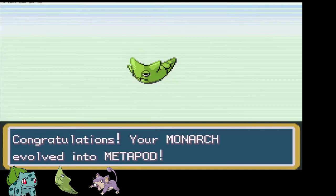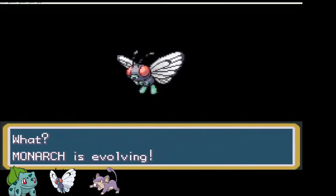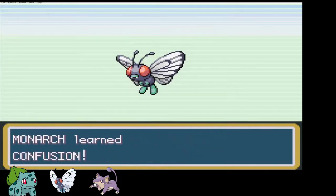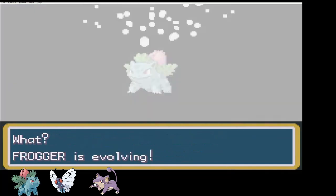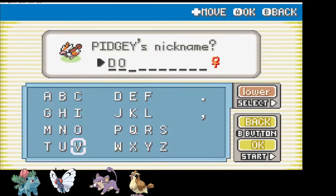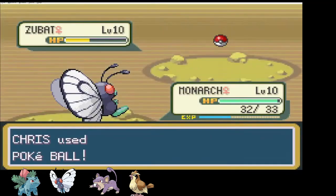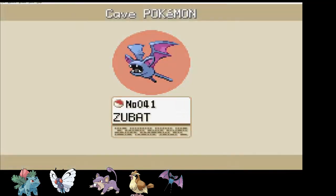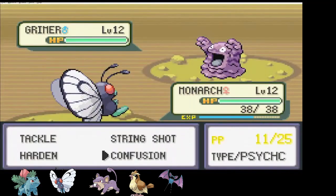It isn't many fights later that Monarch evolves into a Metapod, and a couple of levels after that into her final form, Butterfree — which immediately learns Confusion. Later on the same route, Frogger evolves into an Ivysaur. Right before Mount Moon I snatch up a Pidgey and call it Dove. Anyone who has ever been to Mount Moon knows my next catch — can't escape the Zubat. There's only one name that sounds appropriate: welcome to the team, Bruce Wayne.